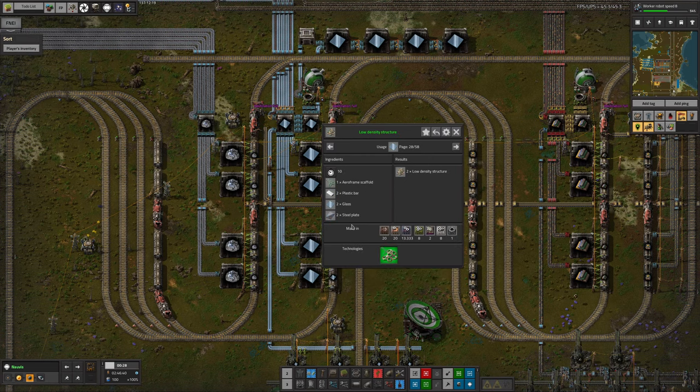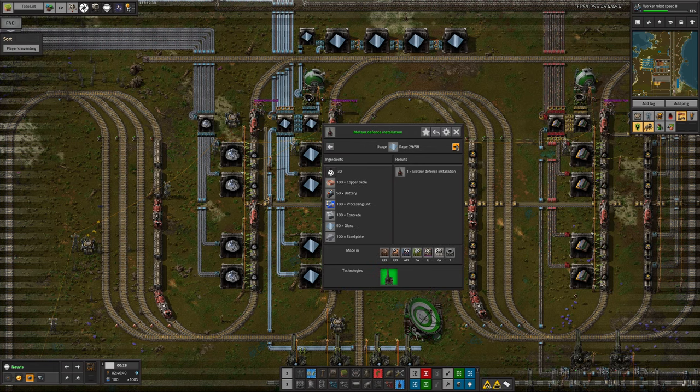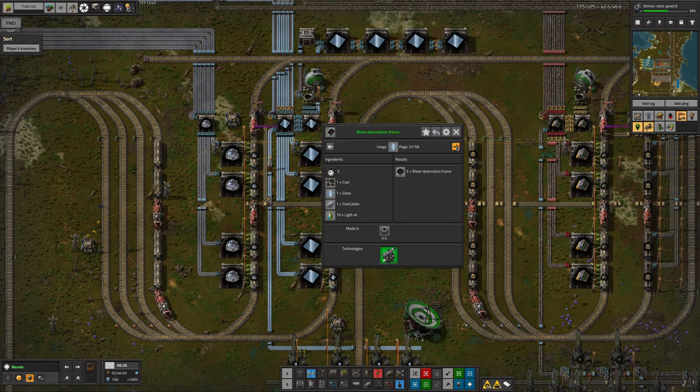The new recipe for low density structures will get through a decent amount - that's one glass for every low density structure, and we get through quite a lot of those. But to use this we need a good supply of aeroframe scaffolds, which means we need a lot of cryonite, a lot of immersion, a lot of beryllium. Getting those will mean more stone being produced from core mining, shipped in as more glass - so I don't know whether that would actually help. For astro science we're using a little bit of glass for the observation frames, but I'm using the more efficient recipe with beryllium instead of steel, so it's only a tenth of a glass used for each of these.